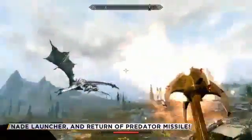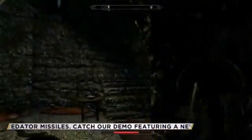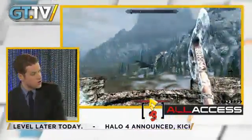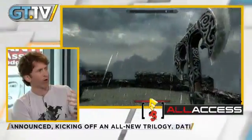Your character starts the game being led to your execution. This is the storm call shout — it calls a storm that brings lightning down to defeat your enemies. It's one of the more powerful shouts.